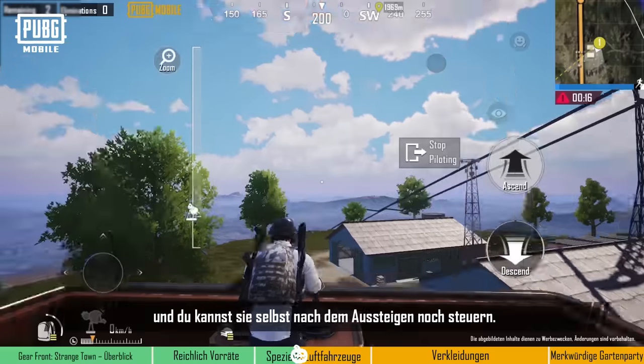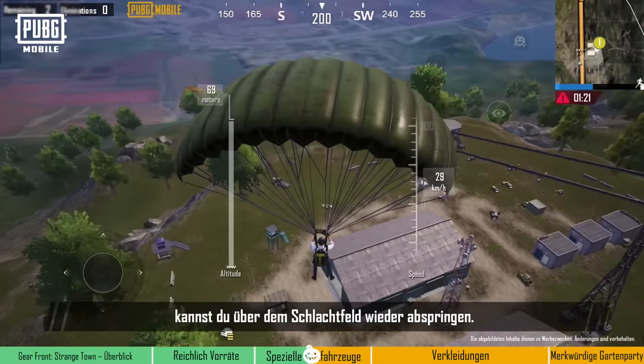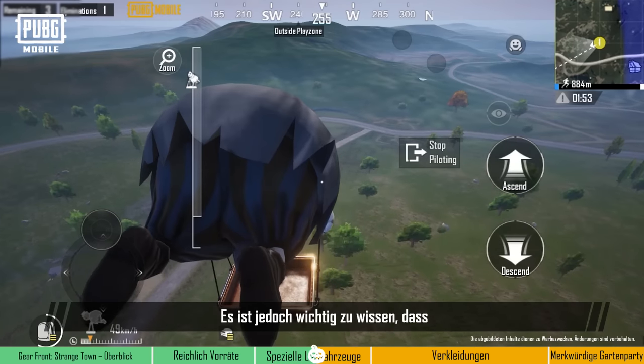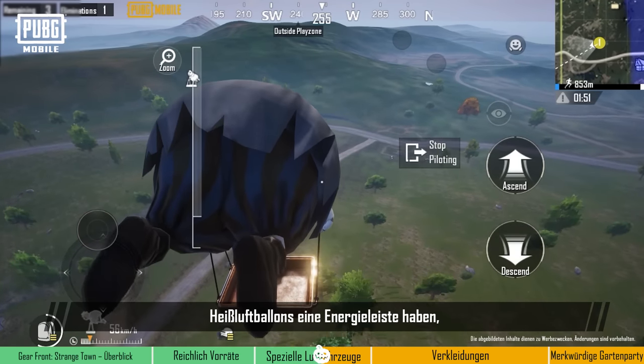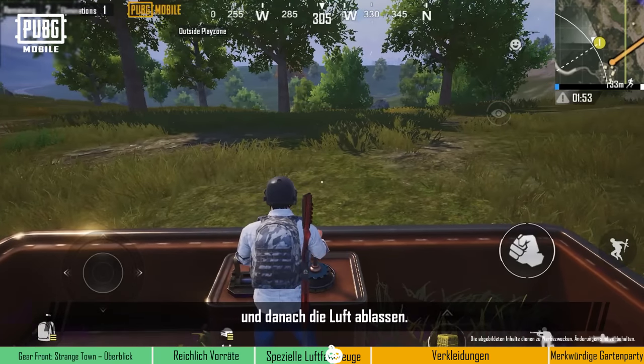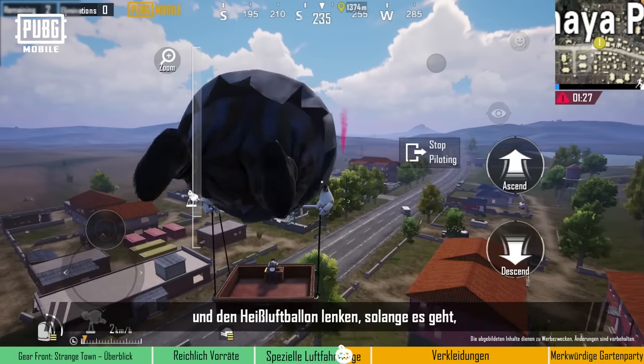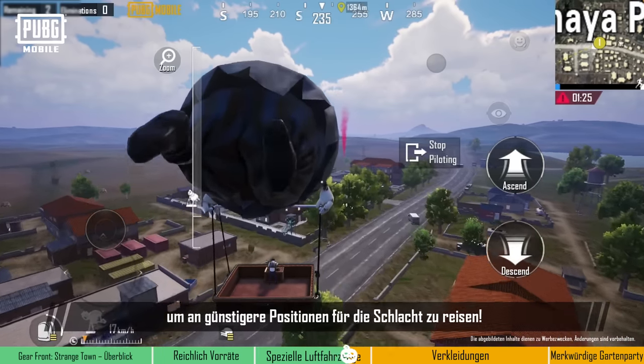Hot air balloons can be flown across Erangel, and you can pilot them again even when you get off. When players are riding a hot air balloon, they'll be able to parachute to the battleground again. However, it's important to know that hot air balloons have an energy meter, and they will automatically descend before the final play zone, after which they'll deflate. Players should take the opportunity to pilot the hot air balloon while they can, and travel to a more advantageous position for battle.